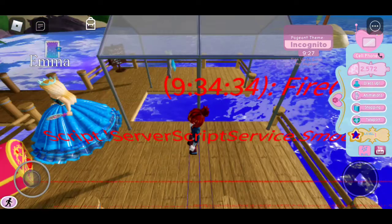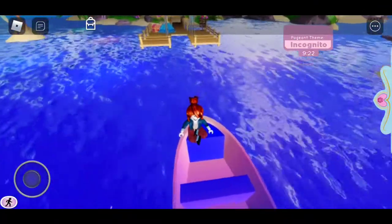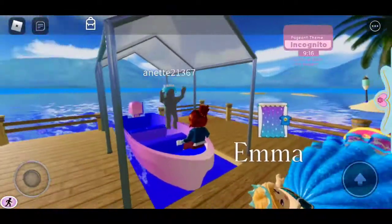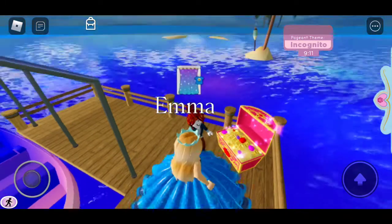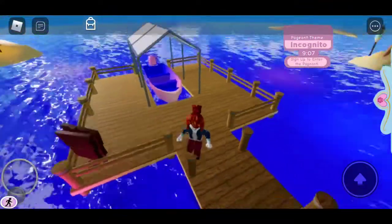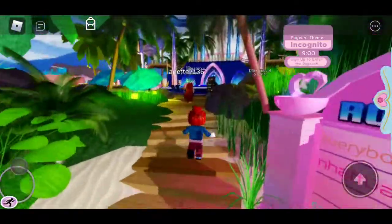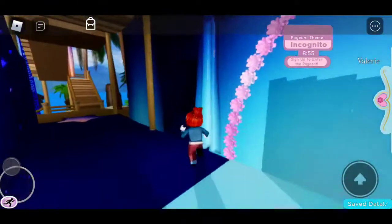Everyone thinks I'm gonna be new, so let's just hurry up this process. You do get two items and 250 diamonds — let's just open this chest. We got a flower lei — whatever it's called, I don't know what it's called. Next you're gonna go to the campsite, which is behind the pageant behind the house.